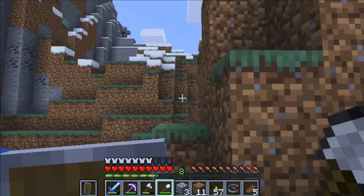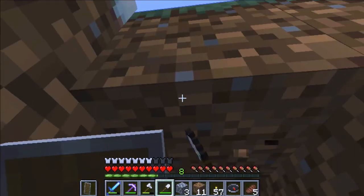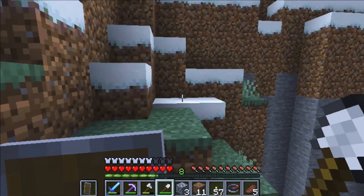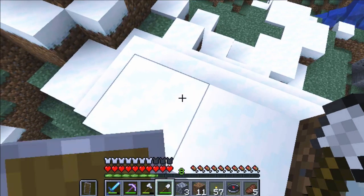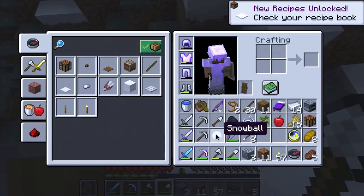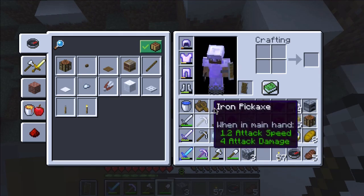Instead of wasting this, I'll just bring it back and use my shovel — it's a lot faster. That's a lot — we've got some snow going on here! Oh wow. We've got a snowball — nice. I don't need oak saplings. Cobblestone, dirt — don't need dirt. I'll keep the snowball.